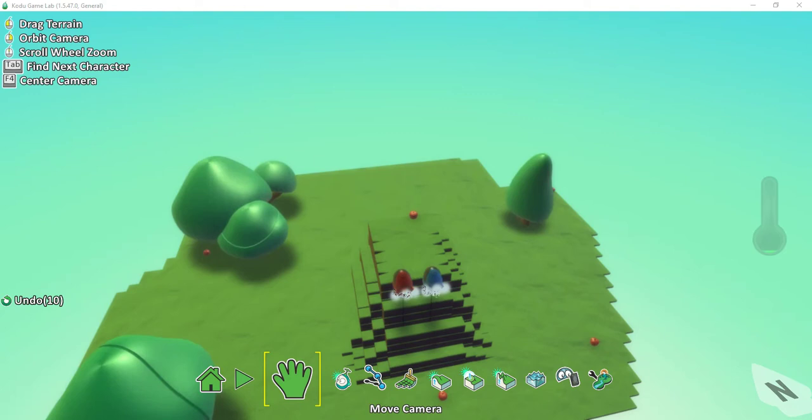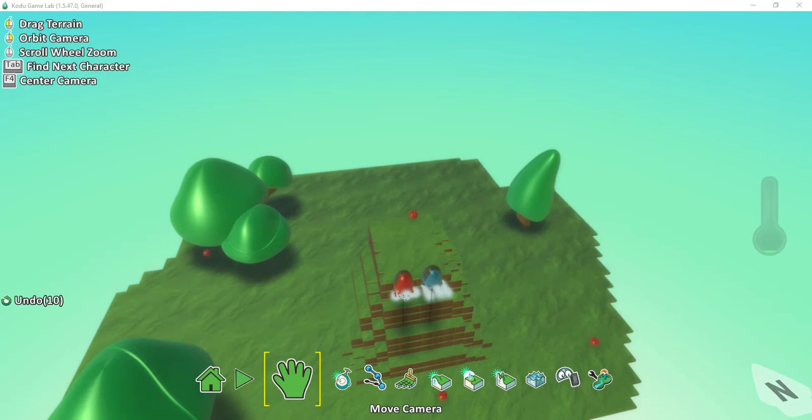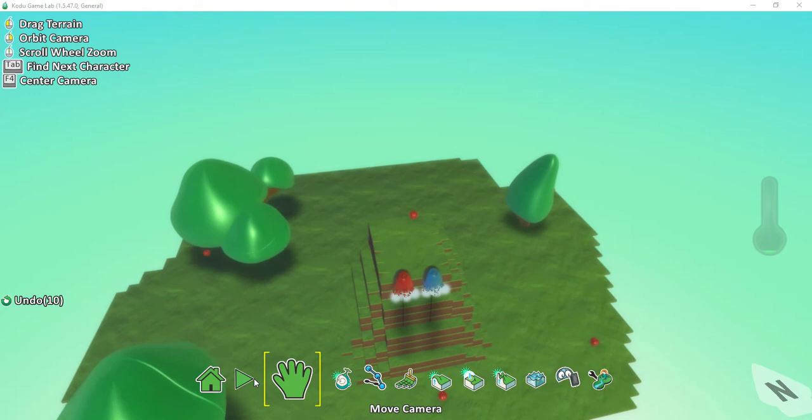Welcome back to another tutorial for Kodu. In today's video, we're going to be making a two-player game where the two different Kodus try to race to collect as many apples as possible. Once they get a certain number of apples, it'll be game over, and whoever collected the most will win. Let's go ahead and take a look and see how this game works.